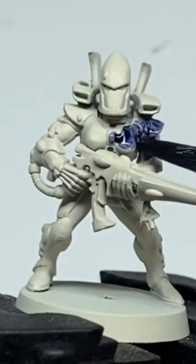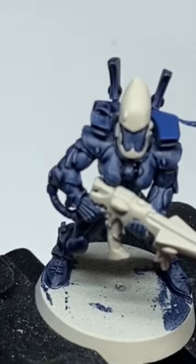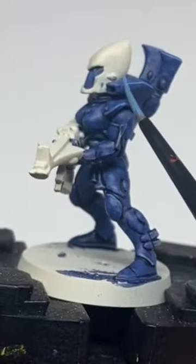Paint the entire model the white and blue contrast. Pick out the flat panels with Crag Blue. Dapple the armour a late hot blue. Edge highlight the armour with Hawth Blue.